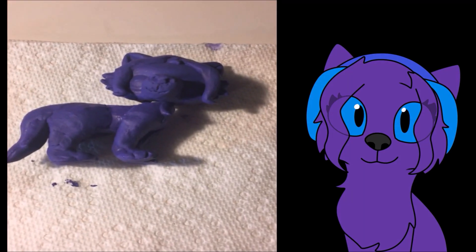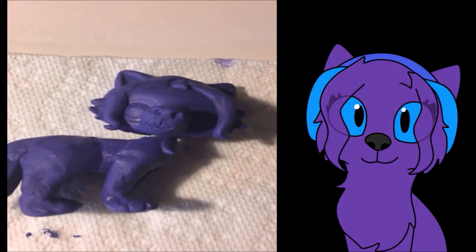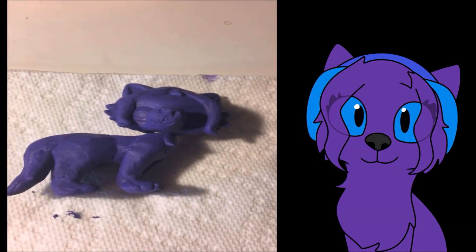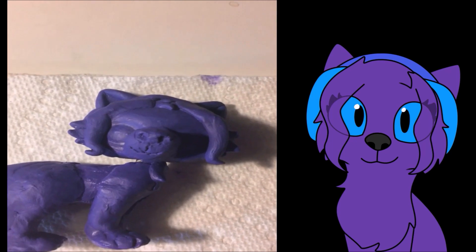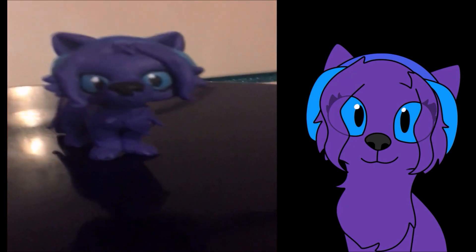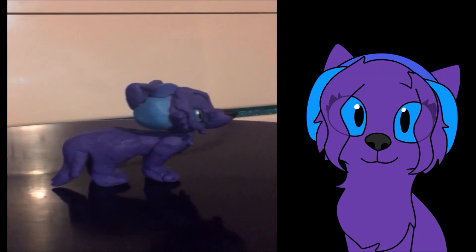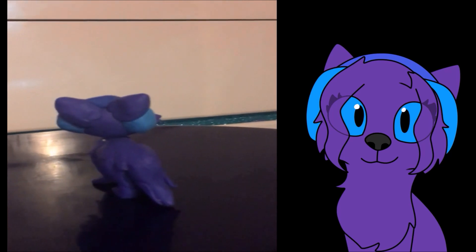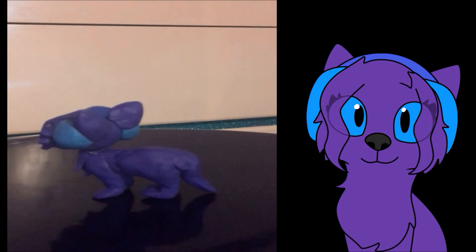Alright, so we've got our base coat colored in — we've got that painted in. Now the last part that we have to do is just get the other colors like the headphones, the eyes, and the nose. Alright, and we are all done. Here's my little fursona all completed. Let's turn her a bit so you can get a full 360 view. I painted her headphones. There's a little bit of a white spot there, but I don't really care at the moment — I can always fix that later.